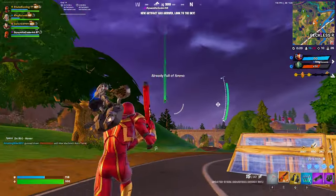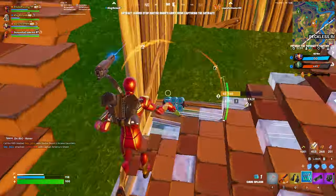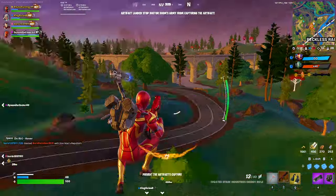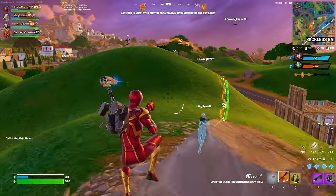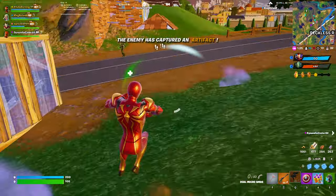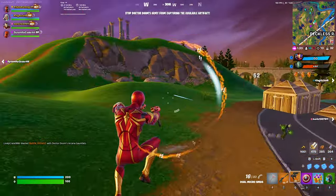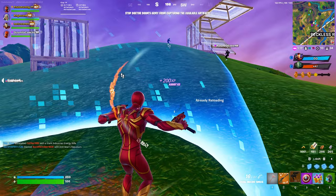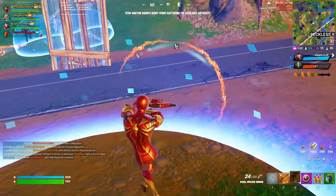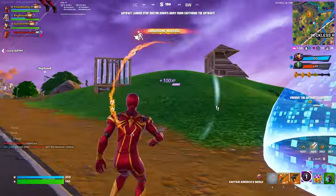This weapon does do a small amount of damage with each hit — only five damage per bullet. With that small damage output I think it is actually very balanced. It's a lot better for zero build for the obvious reason that enemies cannot just build structures around them to avoid getting targeted. It's very useful if you're chasing someone with the hover jets and having trouble hitting them with your shotgun or AR while in the air — this will automatically deal some damage as you chase.